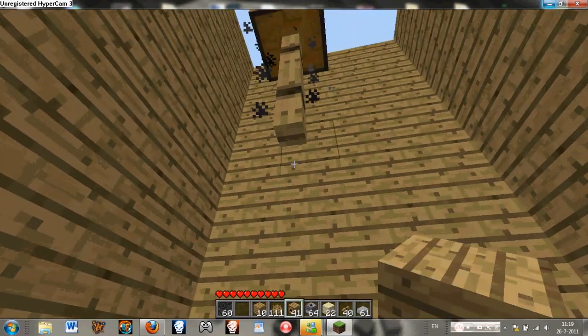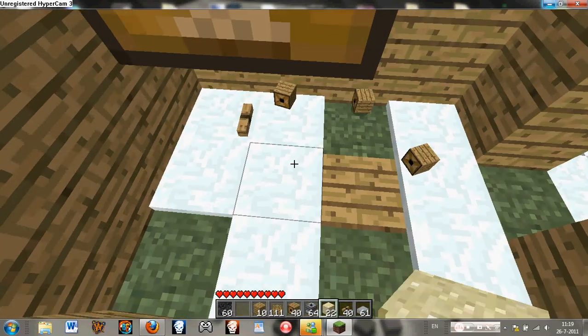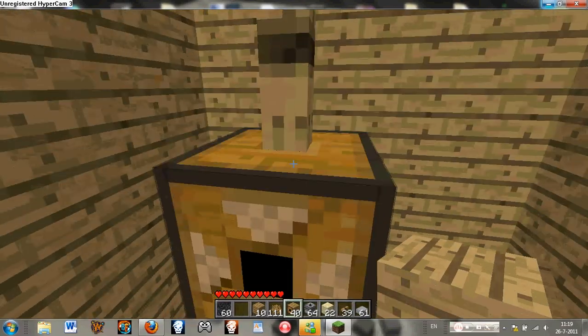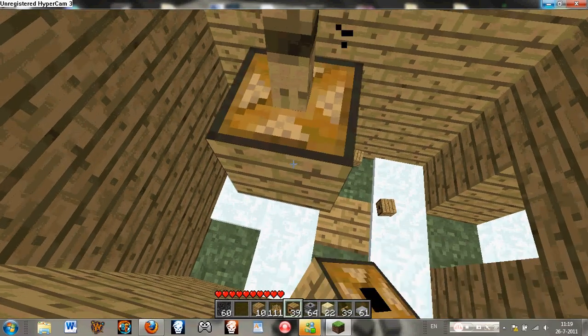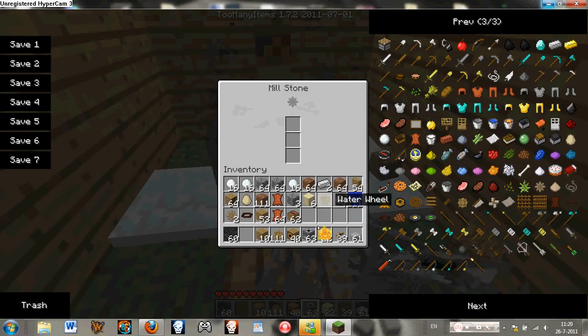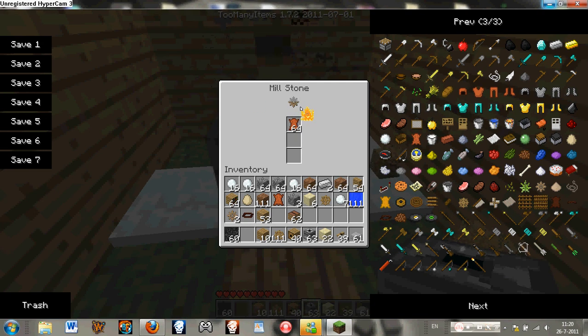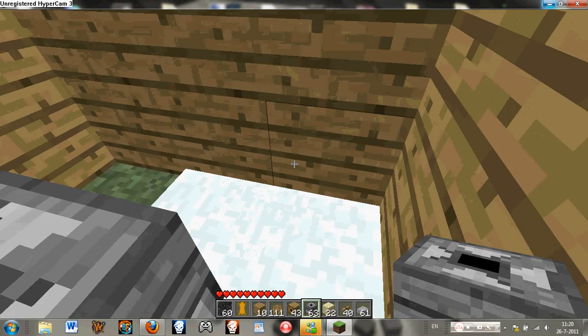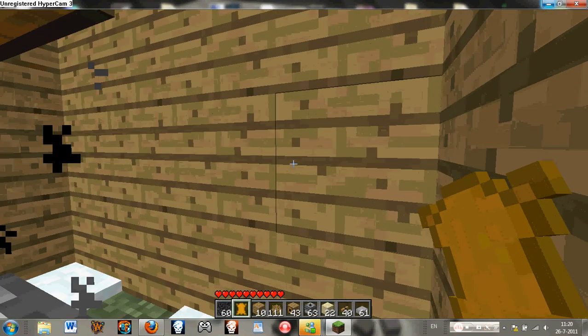Now I'm just going to put a millstone below it. See how it works — I'll just put some leather in there. It's working! I did it correctly. And now I get some tanned leather out.